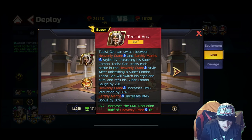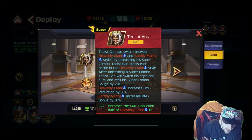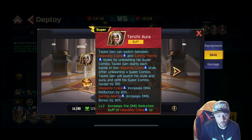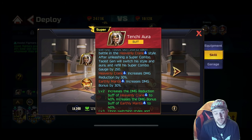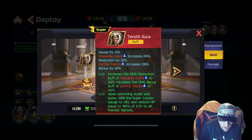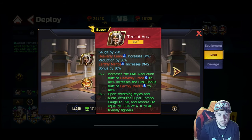Heavenly Crane is what he starts in — it increases damage reduction by 30%, so for that first turn you'll take less damage. Earthly Mantis increases damage bonus by 30%, so for that next turn you'll do 30% more damage. More damage is actually better than more attack, because it's a calculation on the final damage total. Level 2 increases to 40% buffs on both. At level 3, upon switching styles, you will fill the super combo gauge by 350 and restore HP equal to 180% of attack to all friendly fighters. Pretty awesome — you're going to get gauge and heal from starting those combos. Could be absolutely massive and monumental.